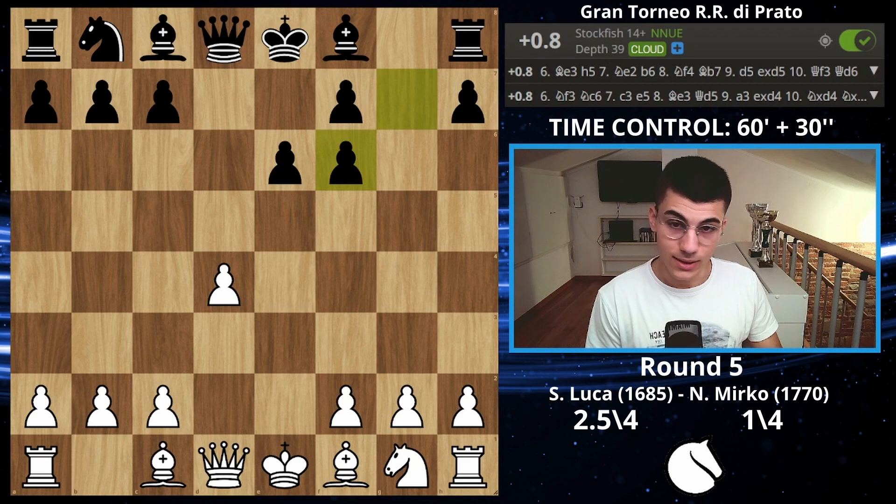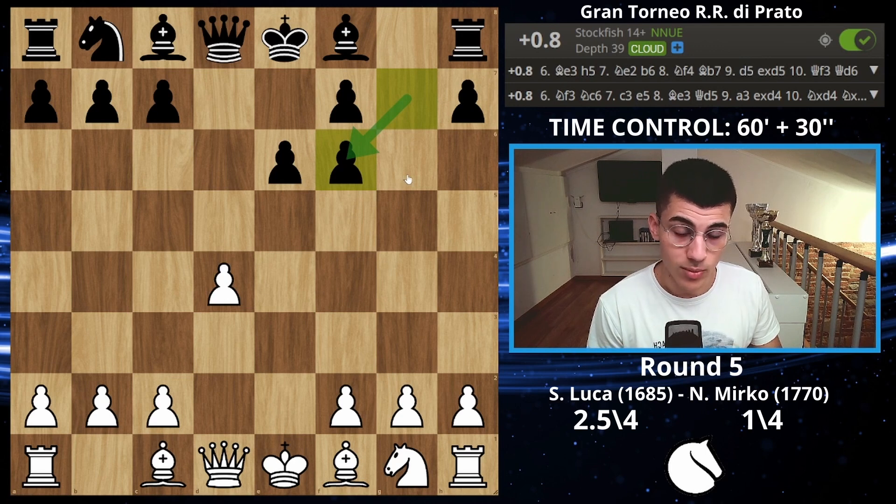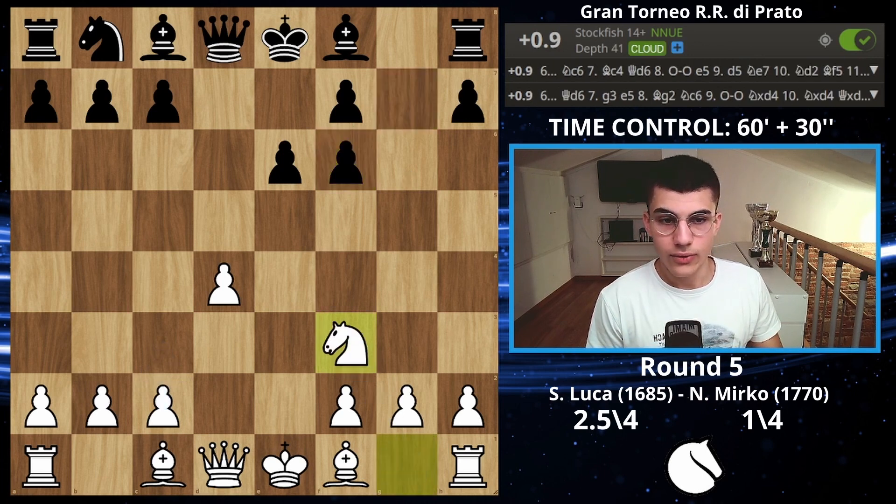He didn't know theory and that's a huge mistake, because if you play a classical game without knowing theory you might be in a lot of trouble — especially if you play a move like this. You're probably not going to castle short, so you need to know what you're going to do, otherwise you get absolutely demolished. I decided to play knight on f3, which is the main move.